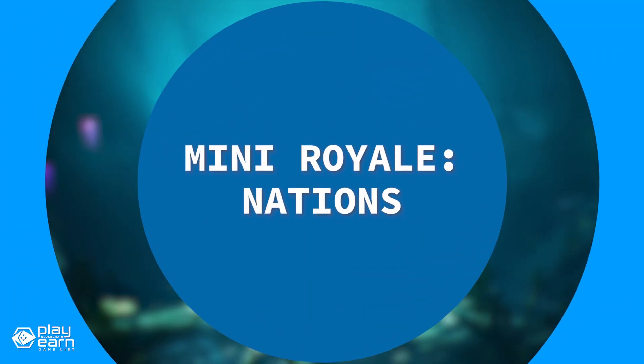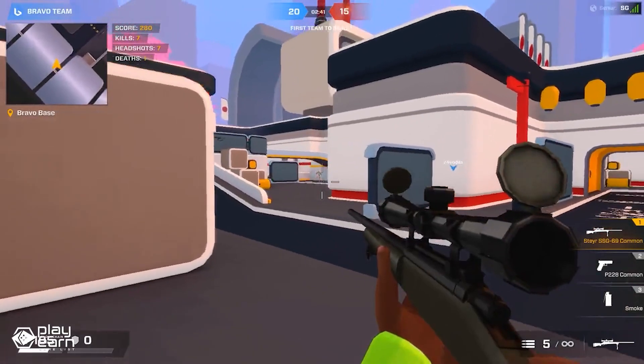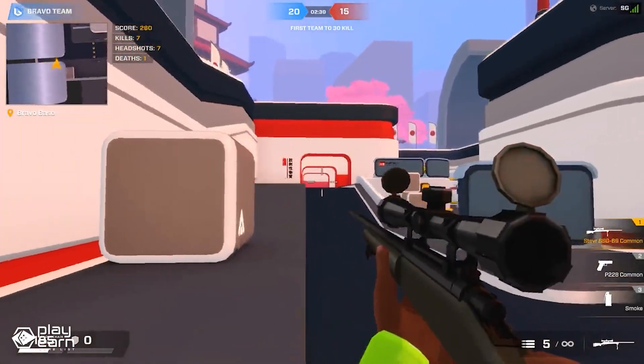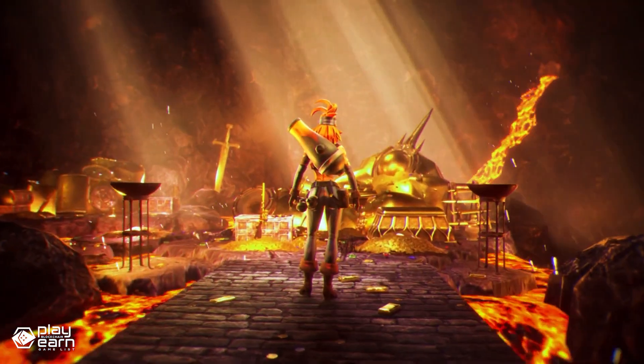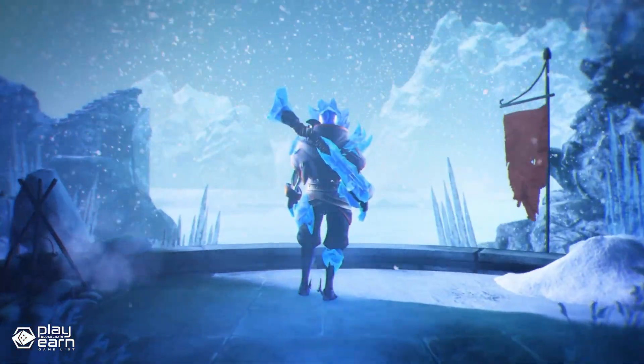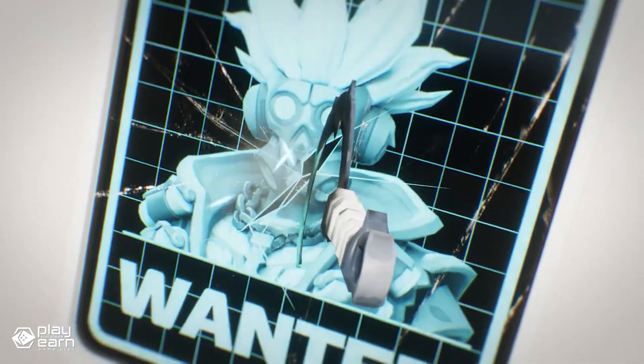The first game on our list is Mini Royale Nations. Mini Royale Nations is a PvP shooter game being built on Solana. It is a free-to-play, browser-based FPS and social strategy game. You can join or create a clan and battle for control of different nations with your clan mates and allies. You can also play solo or with friends in various PvP and PvE modes, such as Team Deathmatch, Capture the Flag, and Free for All.